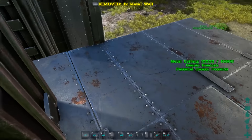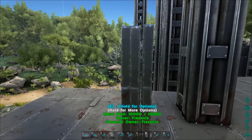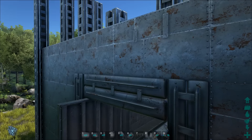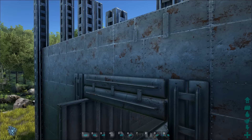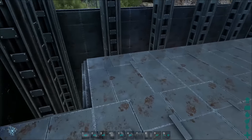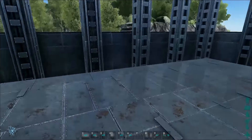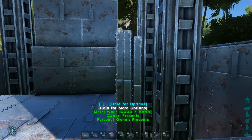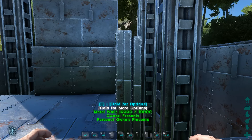Do the same on the other side so you have triple walls on top of the dino gates as well. Once you're done placing the triple walls on top of the dino gates — with pillars behind them — make a wall all the way around on the inside with three layers of walls. At least use double walls, but I suggest triple.